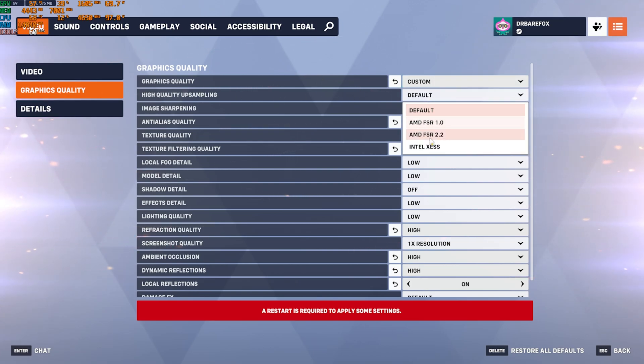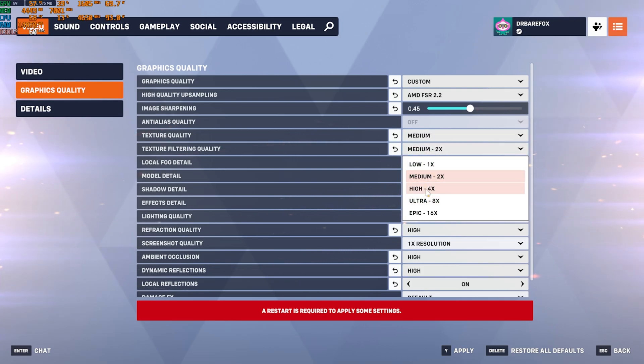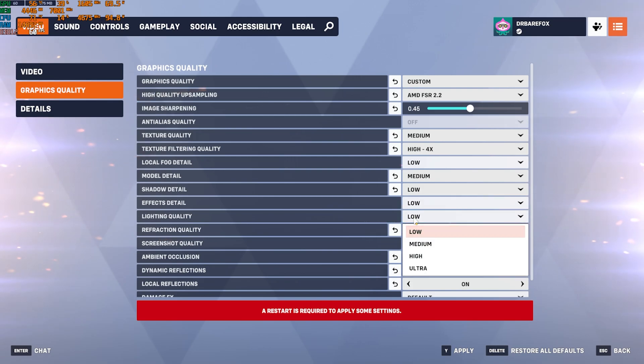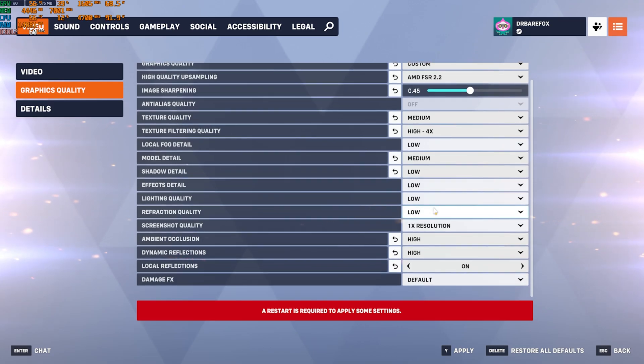Head to Graphics Quality. Set Quality to Highest. Upscaling: FSR 2.2 if available. Image Sharpening: 0.45. Texture Quality: Medium. Texture Filtering Quality: Medium (High or Ultra don't impact FPS much). Local Fog Detail: Low. Model Detail: Medium. Shadow Detail: Low. Effects Detail: Low. Lighting Quality: Low. Refraction Quality: Low. Ambient Occlusion: Off. Dynamic Reflections: Off. Local Reflections: Off. Damage FX: Default.